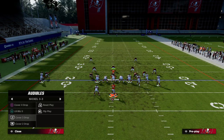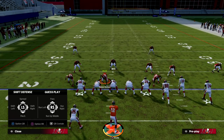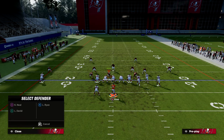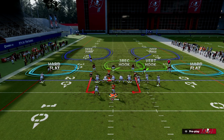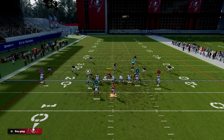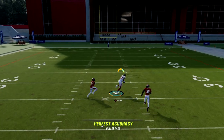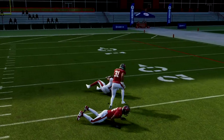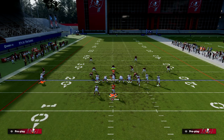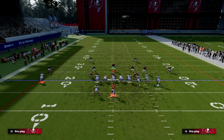One of the reasons I call this a constraint play is that it's really good against double flat coverage — when they take two underneath players and put them in flat zones. If they're in any kind of Cover 2, this skinny post is going to split the safeties and you just free form it in the middle of the safeties. So we have a Cover 2 beater built right into this play. And if they run double flats, there's only one person in the middle of the field.